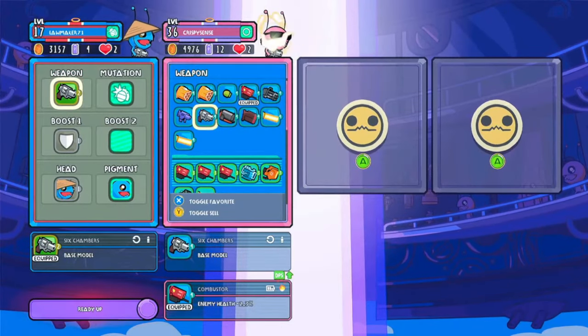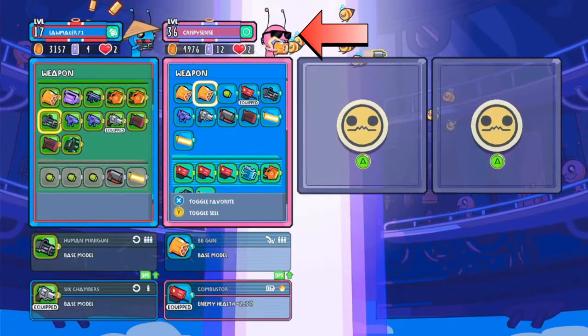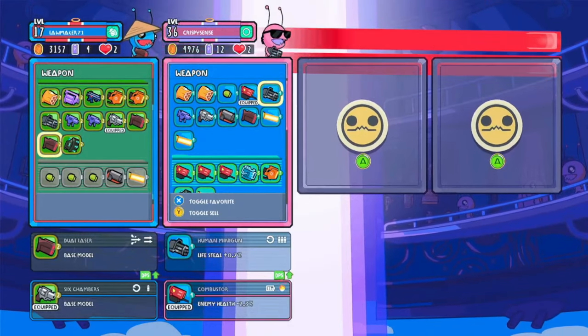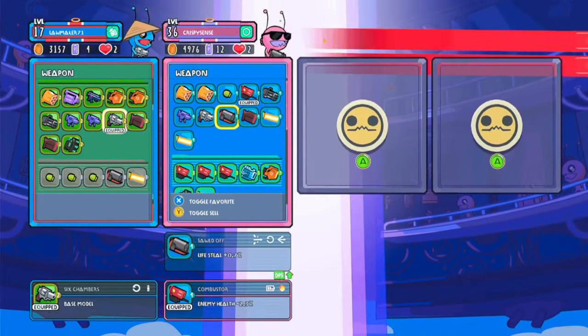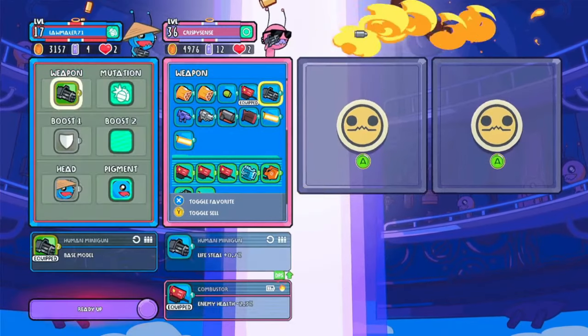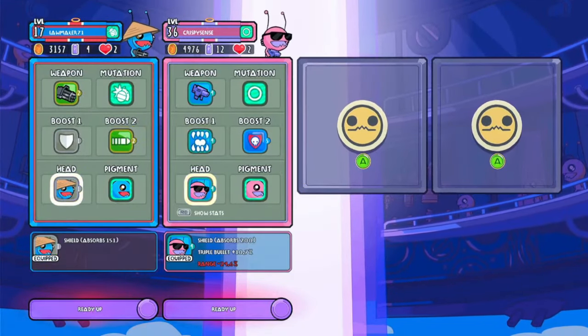There are different tiers of weapons. So far I've seen grey, green, light blue, blue, and purple. I'm willing to bet there's a tier above purple. When starting out the game, you only have access to one boost slot, so you have to choose wisely, but you unlock boost slot 2 as the game progresses.